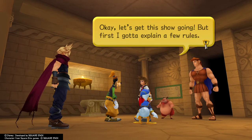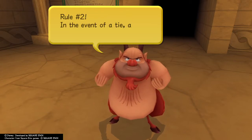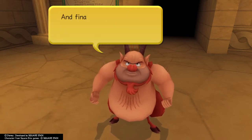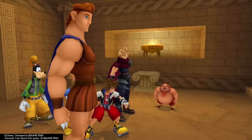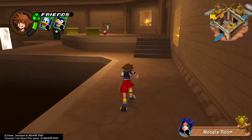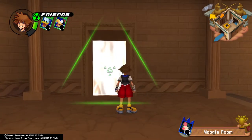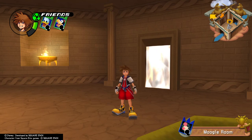Okay, let's get this show going, but first I gotta explain a few rules. Rule 1: first one through the complete course wins. Rule 2: in the event of a tie, a battle will determine the winner. Rule 3: you can interfere with your opponent on the course. And finally, Rule 4: all challengers have to give it everything they've got. Alright, enough with the spiel — on your marks, get set, go! Cloud just starts walking out. Too cool to run. That's the treasure door — I remember that. I hope you enjoyed this episode like I did, and I hope to see you next time. Bye!